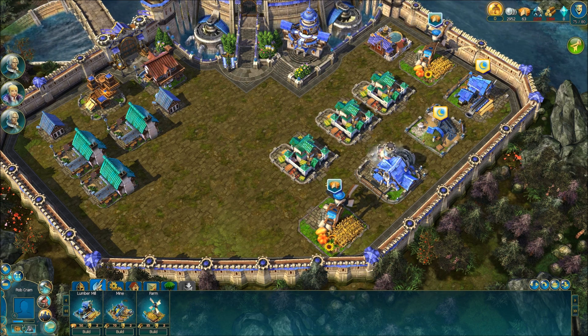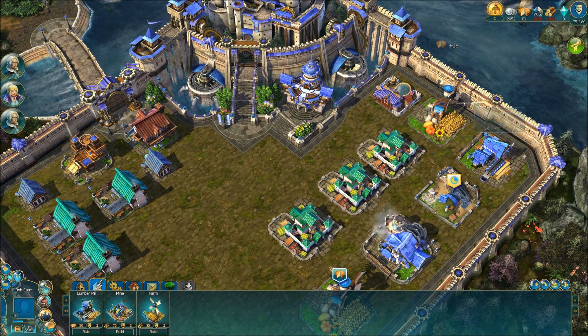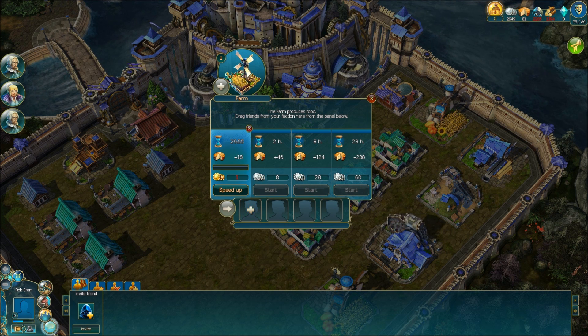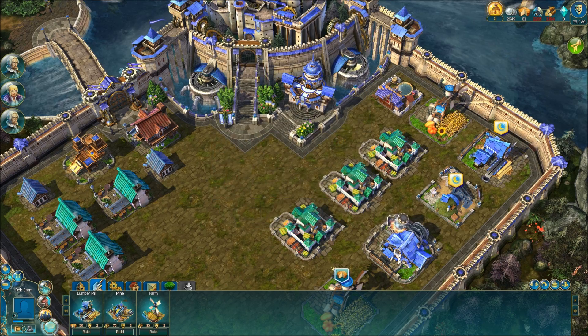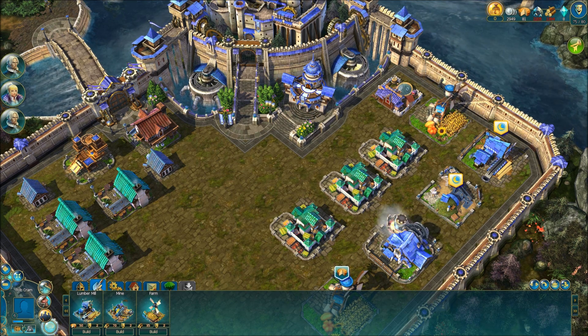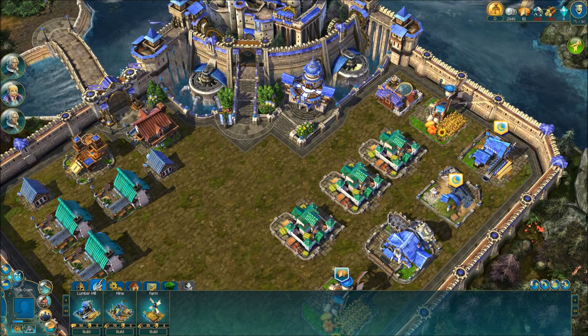I do have a farm here already which is ready for me to add more production. I'll select which upgrade I want over a period of time — it's already been upgraded to farm level two, so that shortens the time. If we select 30 minutes we'll start that process and you can see the timer counting down. We just leave that running in the background and then after that time is counted down we'll get that extra bread added to our inventory.